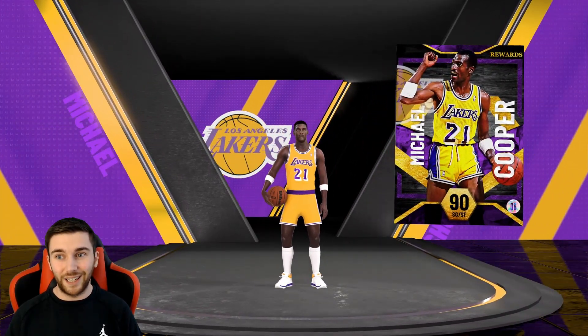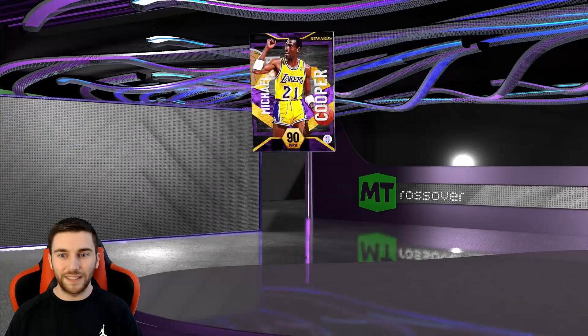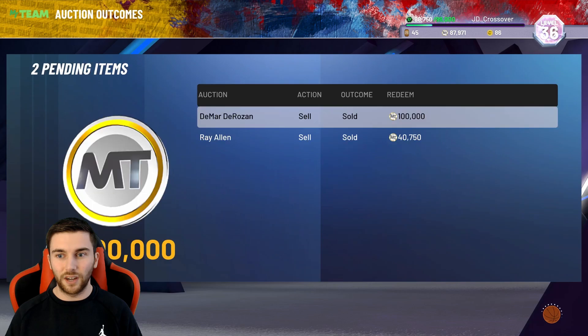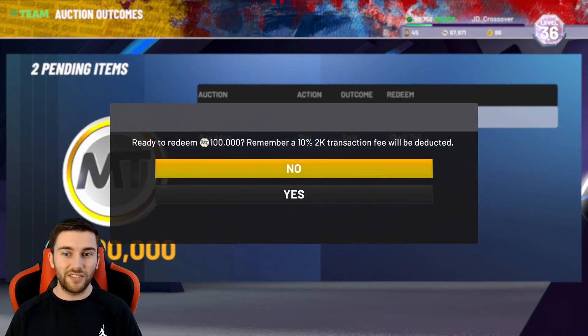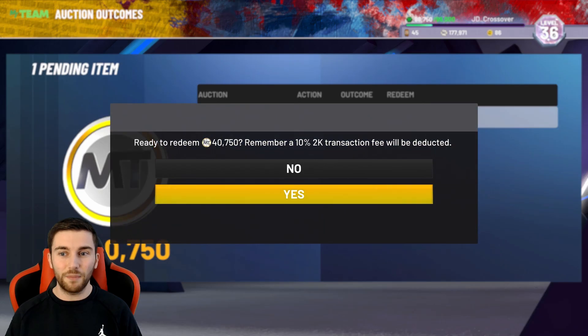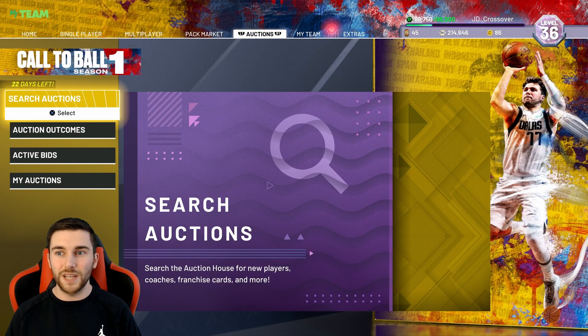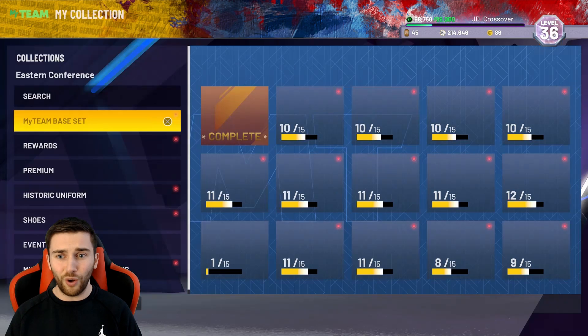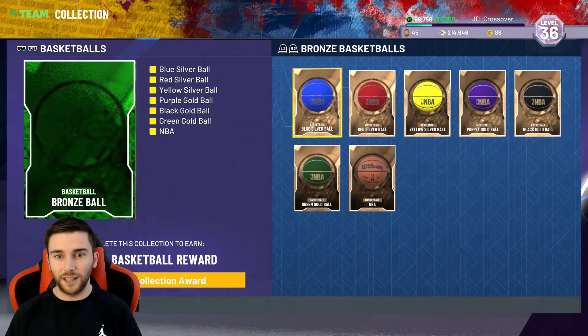Here is a MyTeam Customization Pack from my career — it's going to be Quick First Step silver. Not mad at it. And here is Amethyst Michael Cooper, which is definitely somebody I'm excited for — a very, very strong defensive card. DeMar DeRozan sold for 100k on the dot, it is what it is. And Ray Allen Amethyst — we got his XP done and sold him for 41,000 MT. So we're back over 200k in a healthy spot with a lot of cards in the collection now.